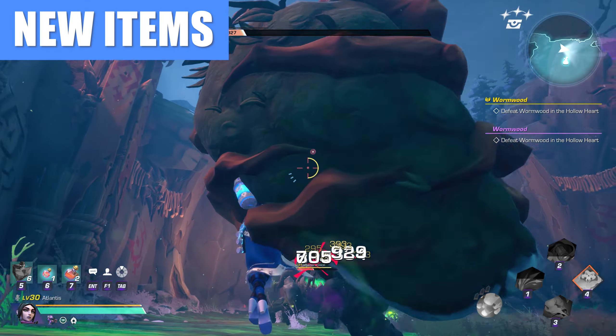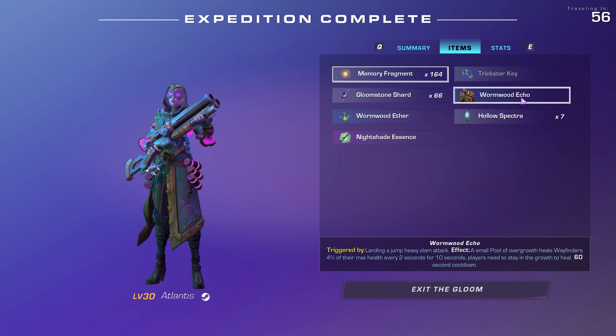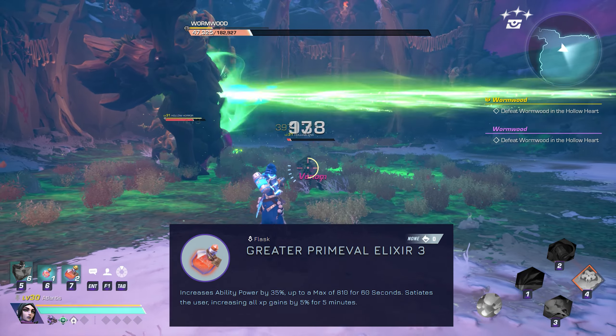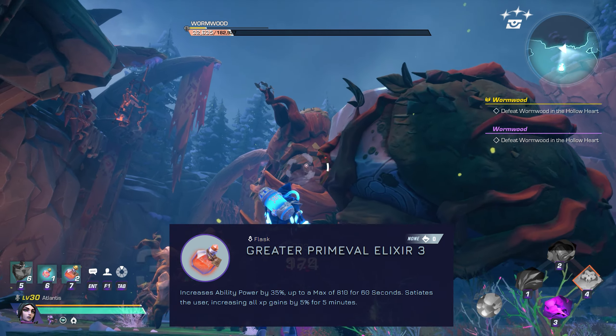Wyrmwood drops new accessories and essences including the Rose and Thorn Essence and Nightshade Essence, as well as a new Echo which provides a heal over time for players standing in the effect and a few new crafting materials needed for the new weapons. Another important drop from Wyrmwood is the Potion Recipe for Greater Primeval Elixir 3, which increases the max ability power up to 810 for 60 seconds.